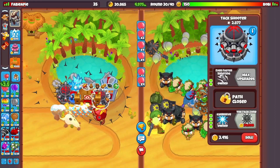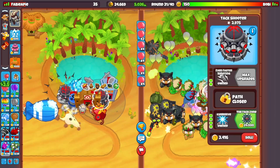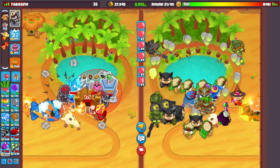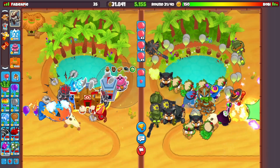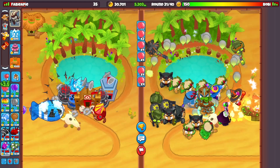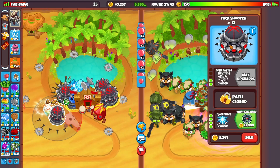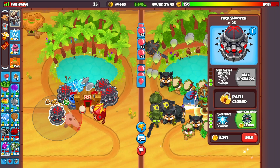DDTs count as lead balloons, meaning attack shooters deal barely any damage to them — but when you get MIB they'll start dealing good damage because they can pop them. So if you want to defend that way, just get an MIB, a couple of overdrives around it, and that should be enough. Then just spam overdrives. If you do have fifth tier on the attack shooter, you can go for the Attack Zone.